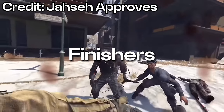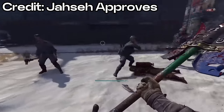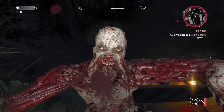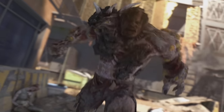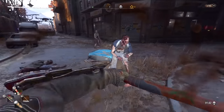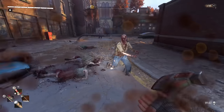Now onto the finishers. These were recently added into the game and they are very cool to use. I would like to see the ability to initiate finishers on the special infected, such as volatiles and spitters, maybe even goons and demolishers. If all of these had their own special finishers, I think they would be nice additions to the overall brutality of the game. That is the brutality update everyone is asking for in Dying Light 2.